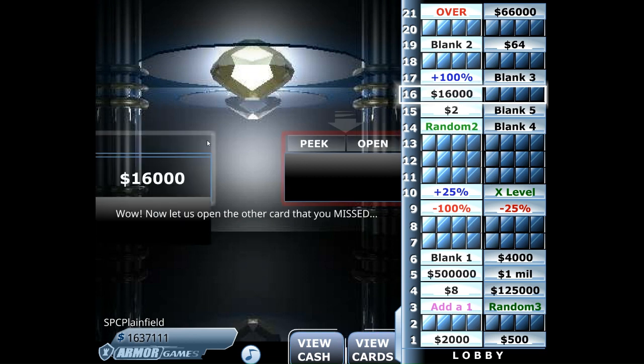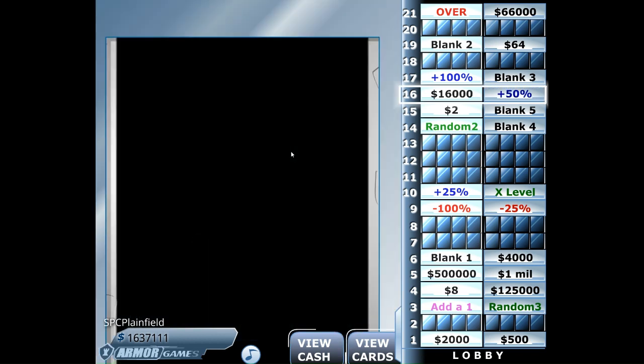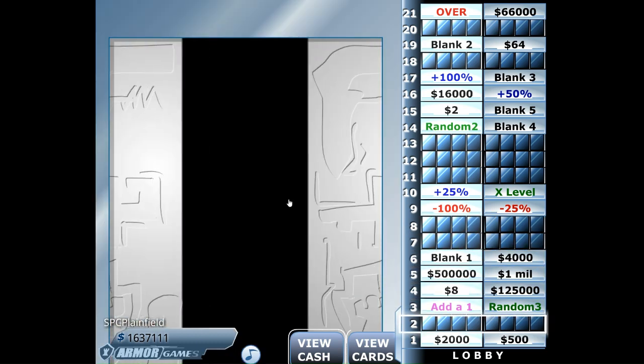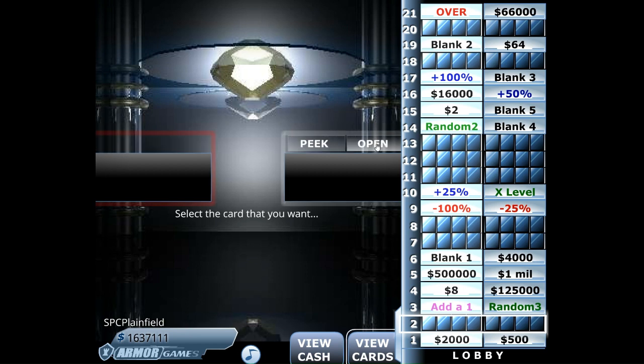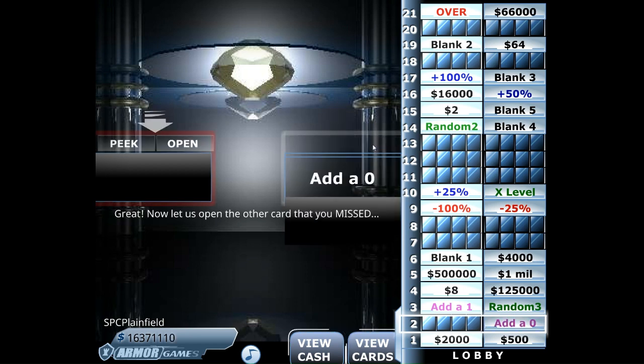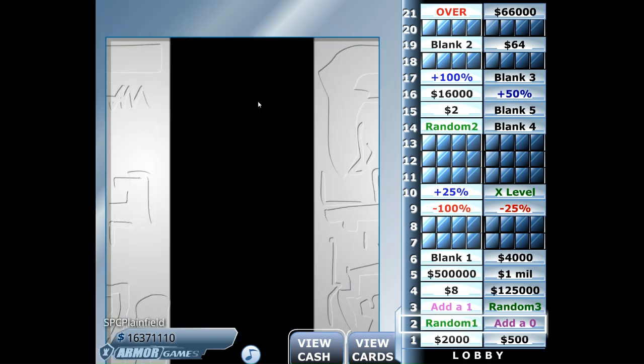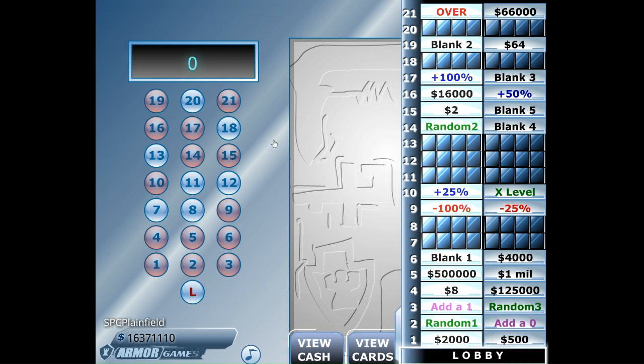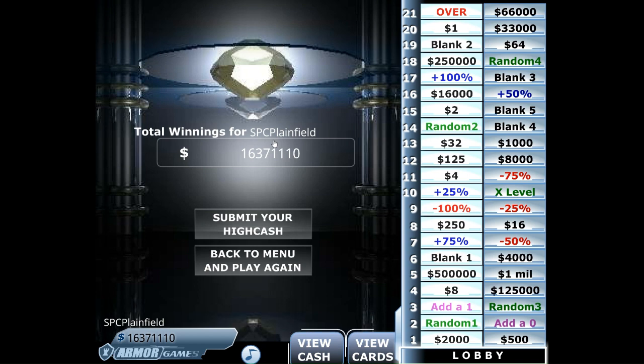There we find $16,000. We're going to do number 2, do the right side — and what do we see? An add-a-zero! This is a very hard decision as to whether I should continue. But you know what? I'm out of here. So there we go — we're walking away with $16,371,111.